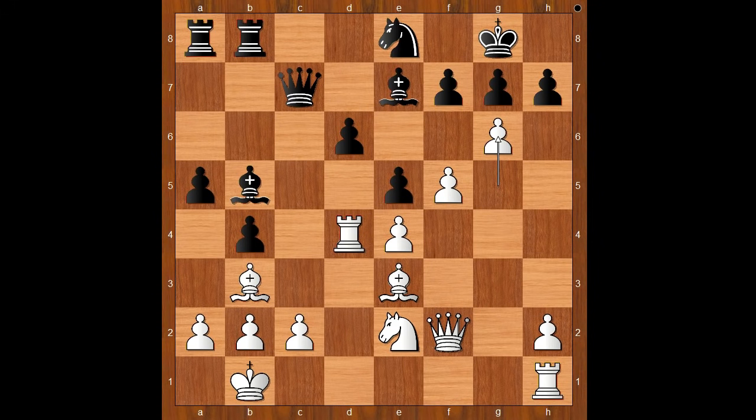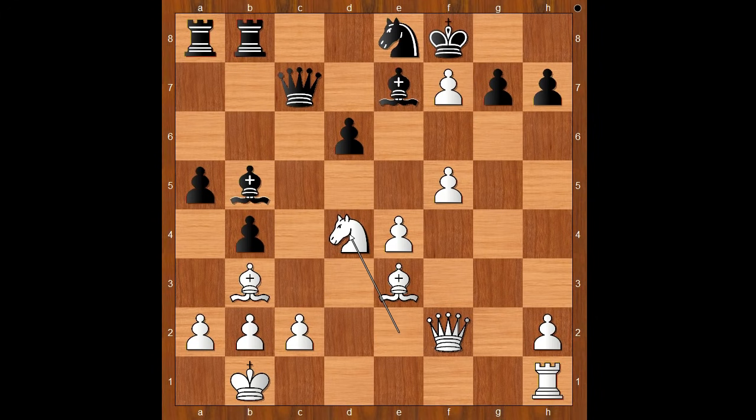G6. Wow, will it work? Black played the obvious Pawn takes Rook. Now threatening Pawn takes Bishop on E3. Pawn takes Pawn on F7 — check. King to H8. If the King goes to F8, then Knight takes on D4 and White is winning. Back to our game — King to H8.